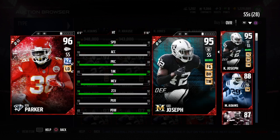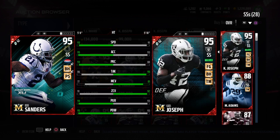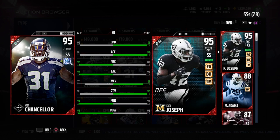Nothing wrong with Bob Sanders if you want to go with him — he's a great safety, no doubt about that. But the variety of chemistry with the Milestone Joseph as opposed to Bob Sanders gives him the edge, in my personal opinion. Anyway guys, that's gonna wrap this up. My next review should be the rookie linebacker Jenkins from the Jets. Thanks for watching, see you next time!